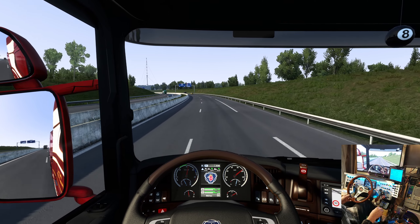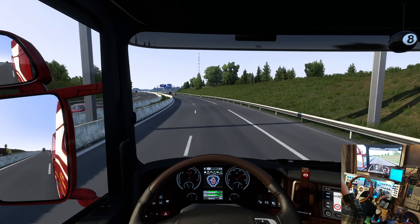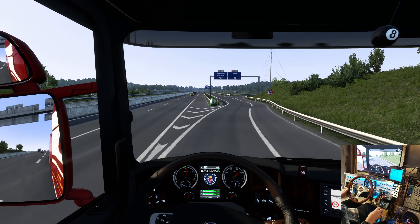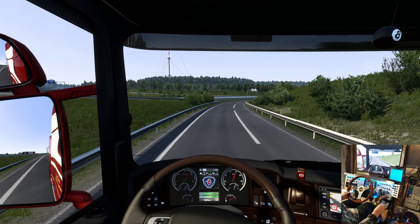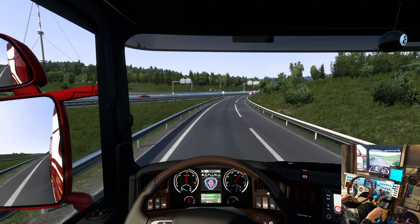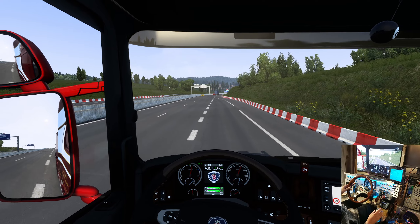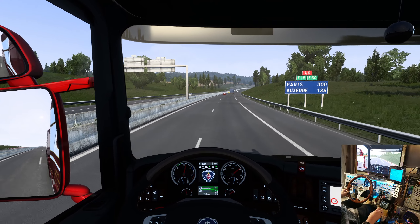And then I realized, oh darn it, I didn't hit the button. So I had to kill the trip and go do the autosave, and then try again. When I went again, the glass panels cargo was gone, and what was in its place was granite cubes. And once I got all loaded and I'm going, I realized the granite cubes pay 600 euros.